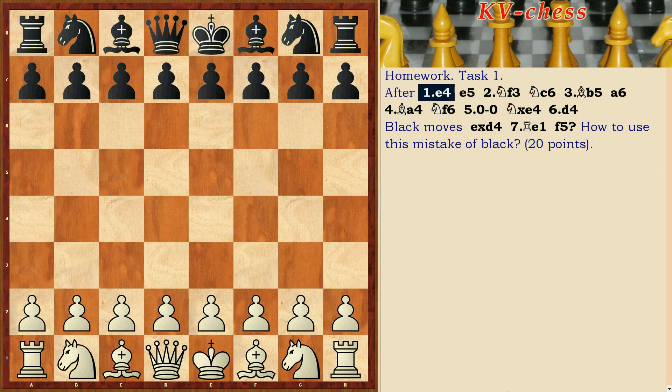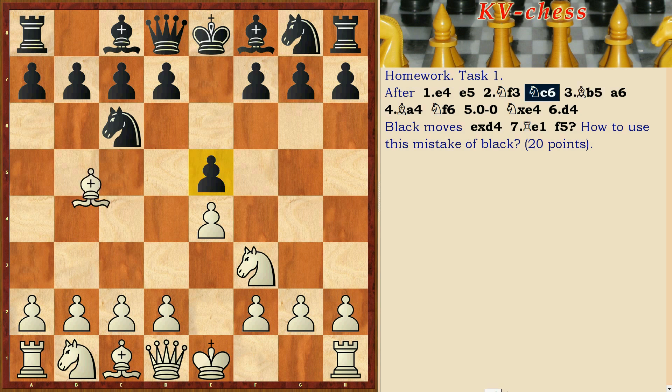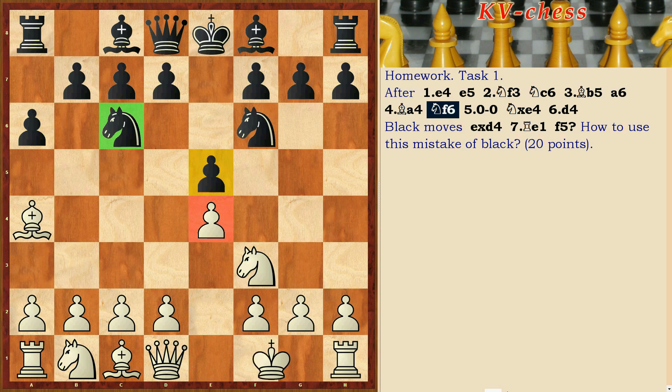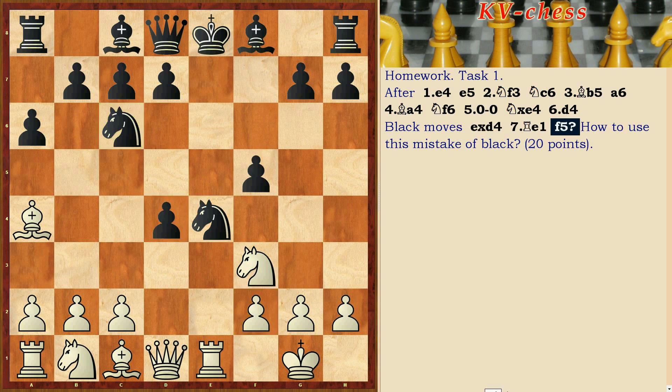Homework. Task 1. After e4, e5, Nf3, Nc6, Bb5, a6, Ba4, Nf6, king castles, Nxe4, d4 — Black plays exd. Rook e1, f5.